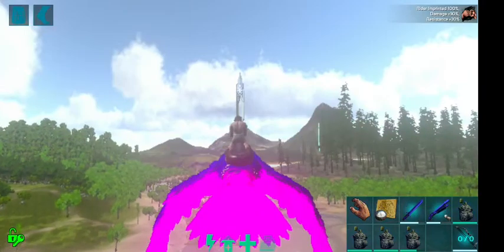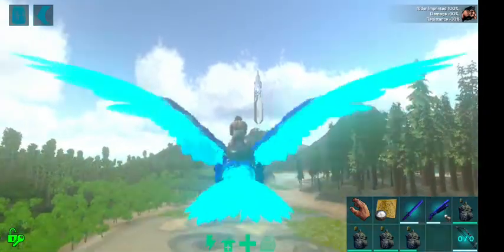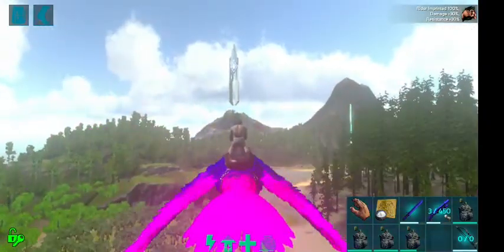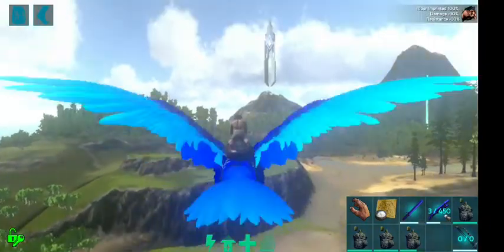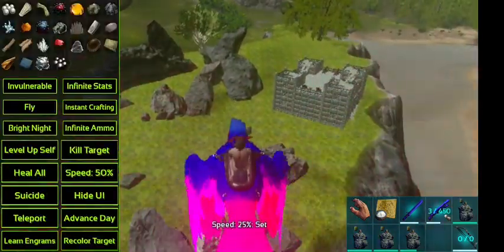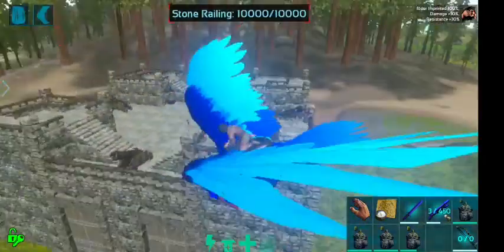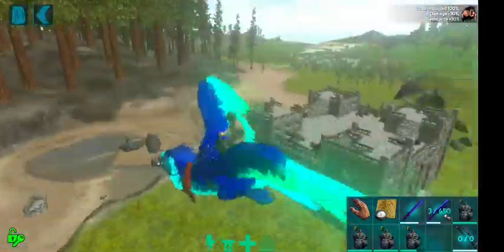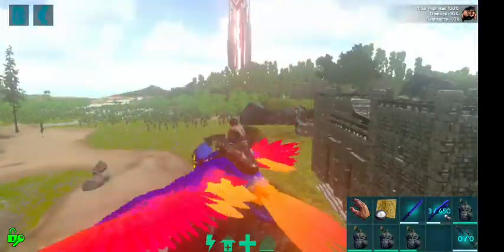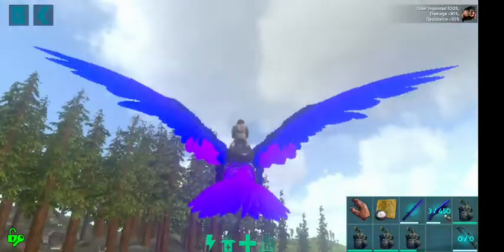Now we'll head over to the Redwood Castle. As you've seen in the previous videos, I'll just do a quick little flyover to show all my landmarks. Coming in from the Redwood Castle — I haven't been here in a long while actually. It's not even lit up at the moment. Just this little medieval castle I've got overlooking the Redwood Forest.